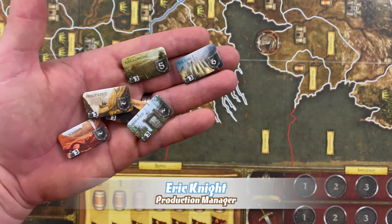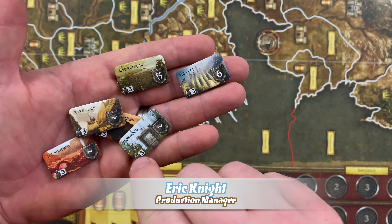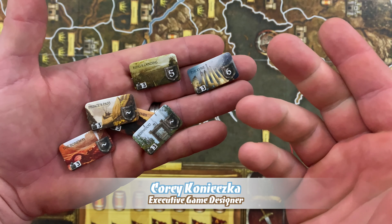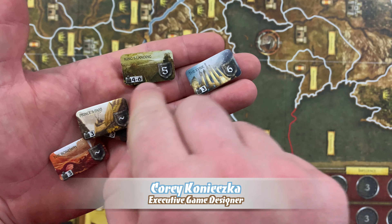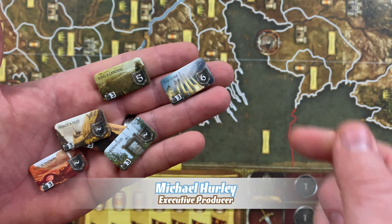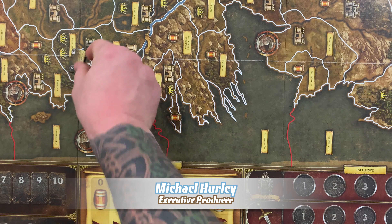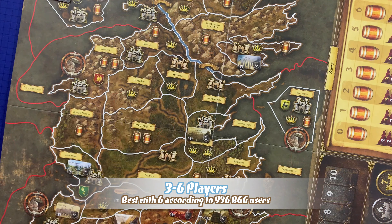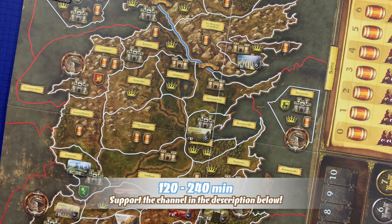For a three player game, there are 14 neutral force tokens. You can see there's a number three in the bottom corner of these indicating they're for the three player game. Some of them are for larger player counts, so you want to make sure the correct player count is face up when placing these out. For instance, King's Landing goes here on King's Landing. The goal of Game of Thrones is to hold the most areas containing either a castle or a stronghold at the end of the 10th round. Alternatively, if any player controls seven such areas, they immediately win the game.